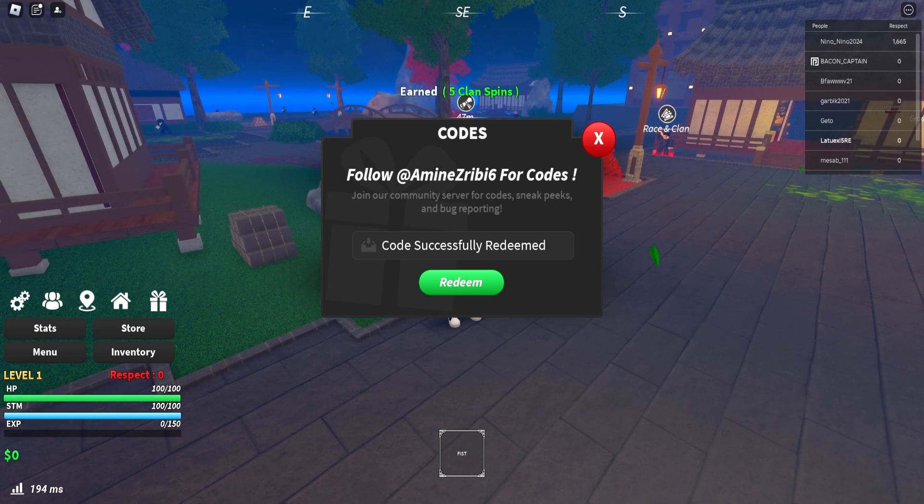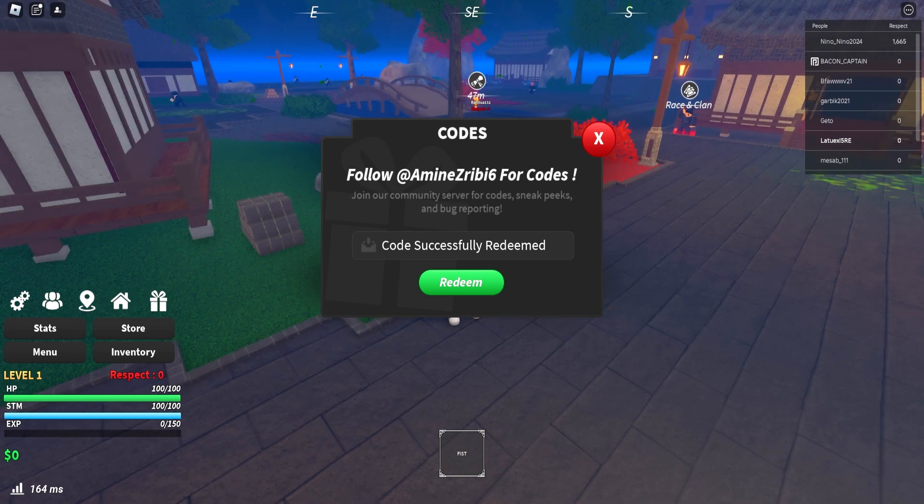The next code is '500 lycos' — redeem this for 5 clan spins. This code works! Then we have '300 favorite crazy' — make sure to redeem this one too. If I go too fast, pause the video so you can type the codes in slowly. Next is '250 so fast' — code successfully redeemed, giving you 3 clan spins.